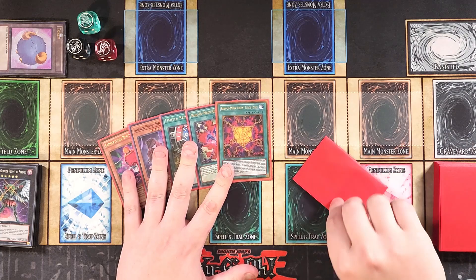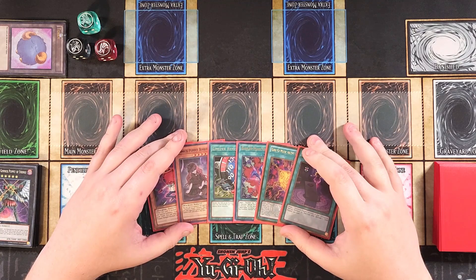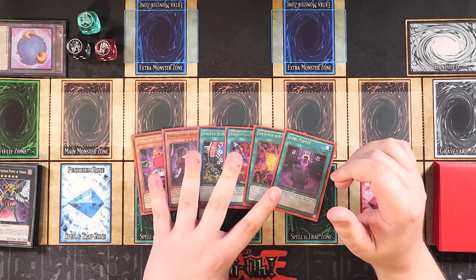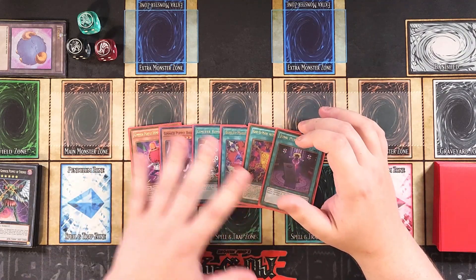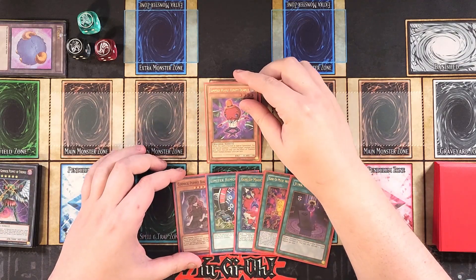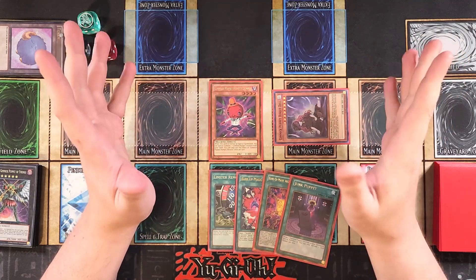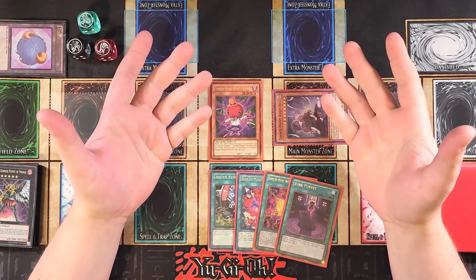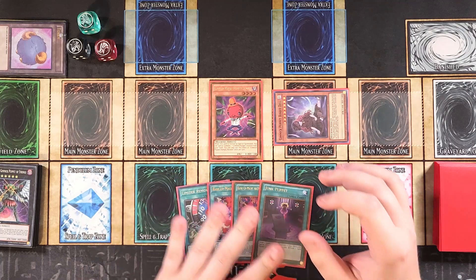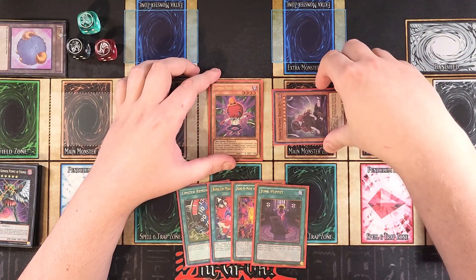If we were going second for this hand, we would draw into a copy of Junk Puppet, which would be pretty interesting because you can actually get an XYZ monster on your side of the field to OTK. So I'm actually going to go second and show you exactly what you can do with this hand. We're going to normal summon our copy of Humpty Dumpty and use its ability to special summon our copy of Bisque Doll. The reason I did that instead of just using Bisque Doll's effect is because I want two monsters on the field so I can make our Link Monster — we do have a way to bring back Bisque Doll and we'll get two Gimmick Puppets in the graveyard.